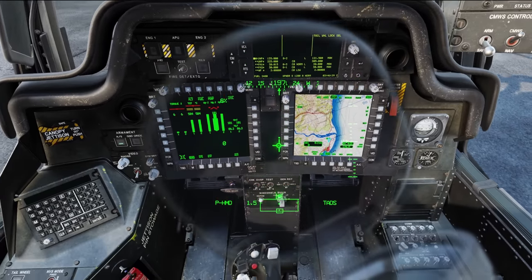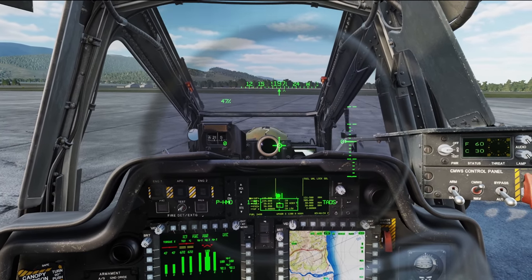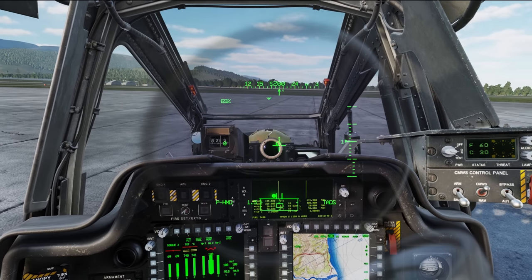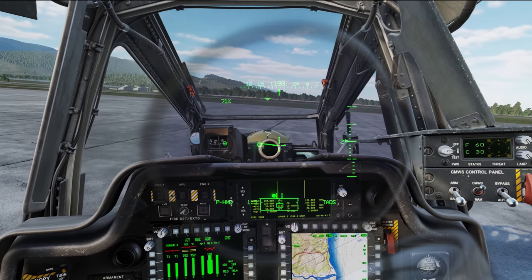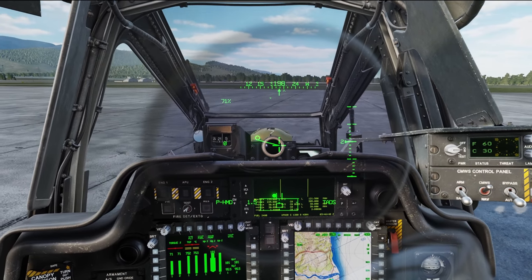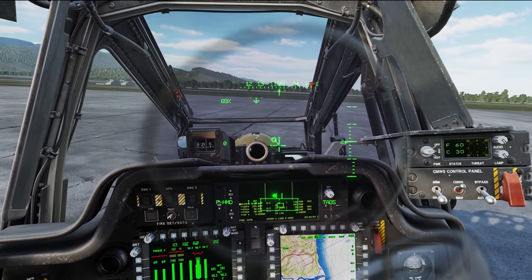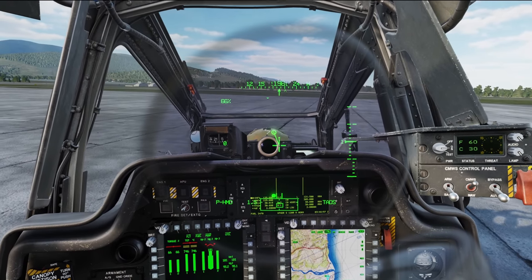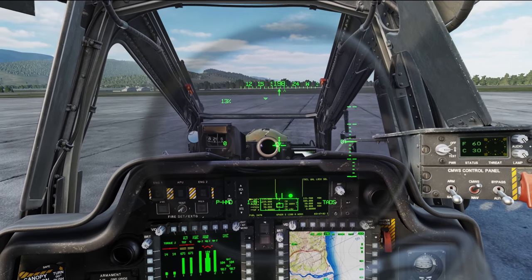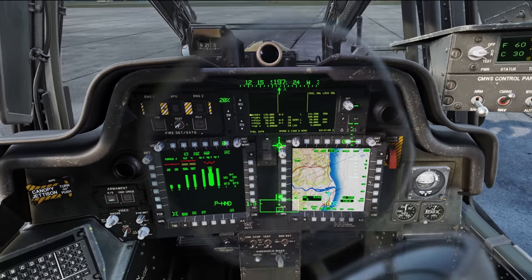I'm going to zero out my trim and let it start sliding so I can put in that countering left cyclic. In order to do that, I immediately come up in a position where now it's going to want to shoot off to the left because I've got so much cyclic in. I've got to have so much left cyclic to counter that electric slide to the right. This is very frustrating because it's hard to teach anyone how to do the right thing, and I think people are just going to get frustrated.